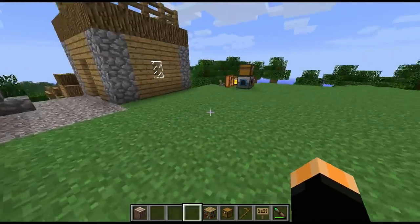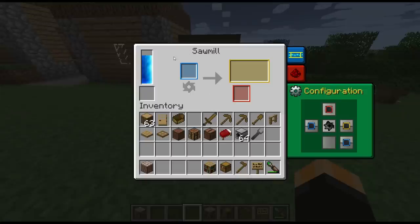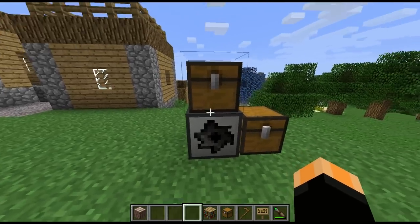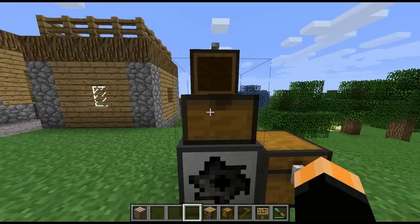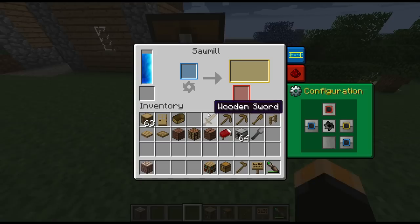That gives us the Sawmill. To see it in action — I've been pumping some power into this so it's almost full now, so it should be able to just go for it. I've got the secondary output going on top and the primary output on the right hand side, so you can see exactly what we're getting.